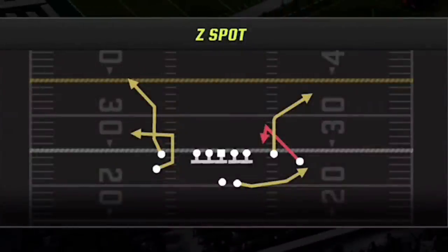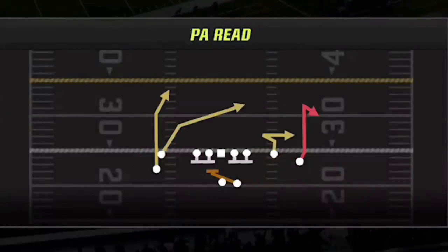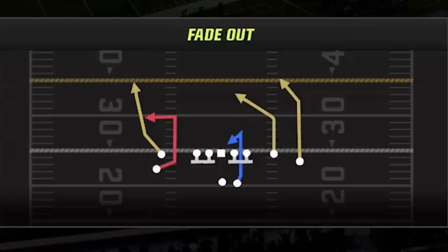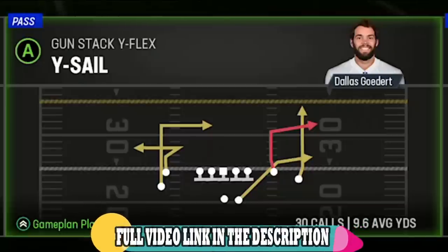My four audible plays have changed a lot over the year I've been using this offense. Right now I find the best setup is to use the Drive H-Wheel, the Inside Zone, the PA Read, and either the Salem Pivot for man defenders or the Fade Out for zone defenders. The fifth play I chose today was the Y-Sail, which is another play I recently made a video about — I'll have a link in the description for that as well.